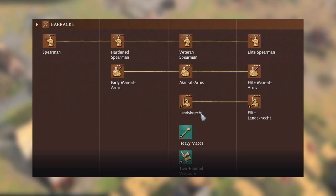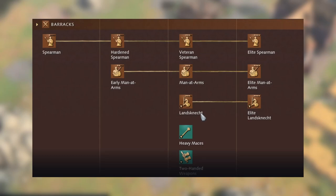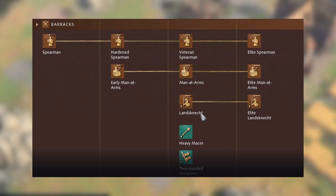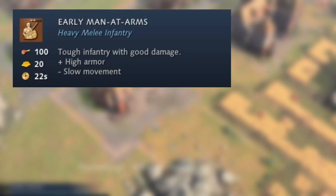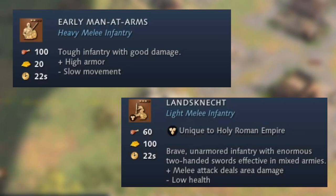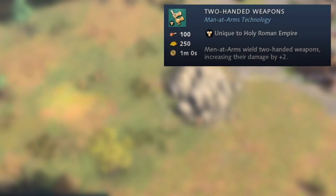The next difference within the tech tree is the barracks. They do get men-at-arms early, and they also get the Landesknecht in the castle age as their unique unit. They also have three technologies: two in the castle age — heavy maces and two-handed weapons — and riveted chain mail in the imperial age. The early men-at-arms is tough infantry with good damage and high armor, but moves pretty slowly. Having armored units in the feudal age is really strong. The Landesknecht is unarmored infantry with enormous two-handed swords effective in mixed armies, with a melee attack that deals area damage, but it is low on health — very fragile.